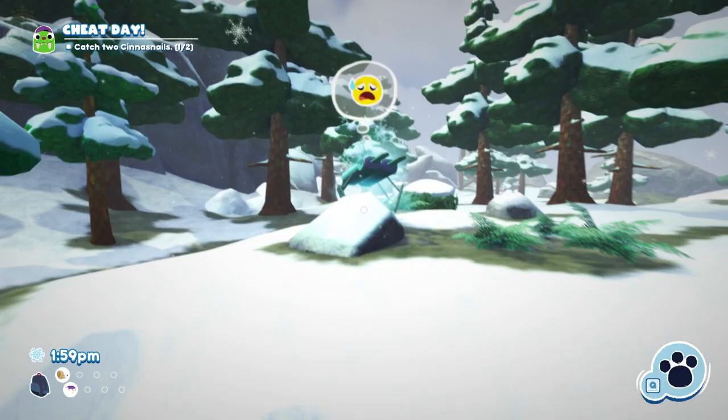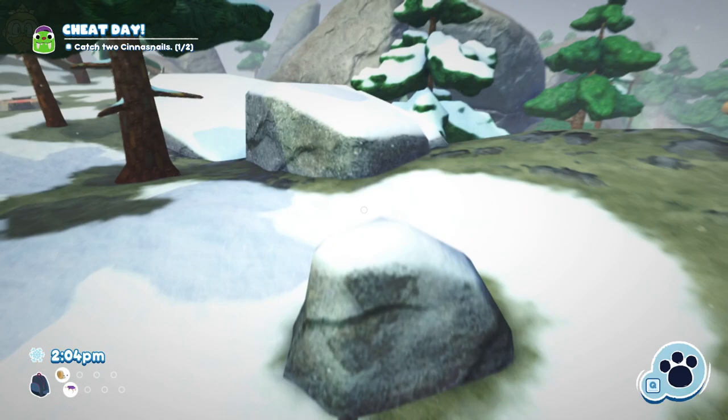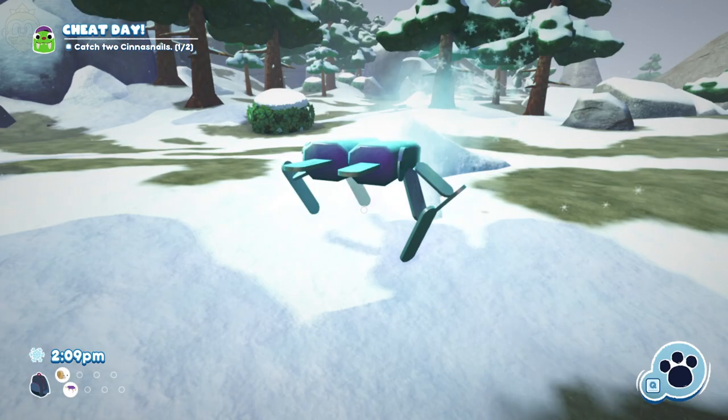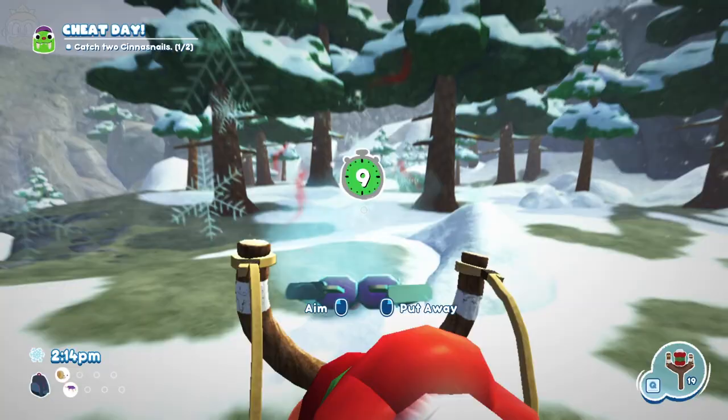So, we're going to jump onto this rock here. That one didn't work — let's try again. We're going to have this thing chase us down, and try and find a sizable rock we can jump onto. There you go. It hits the rock again, and boom — that's our second one.